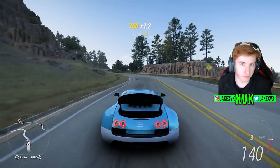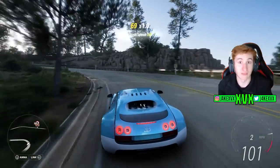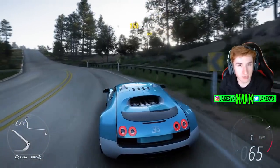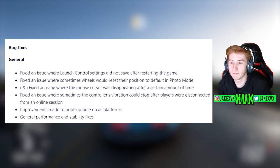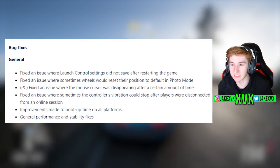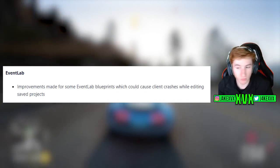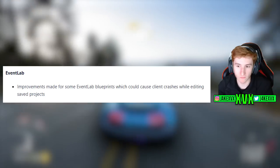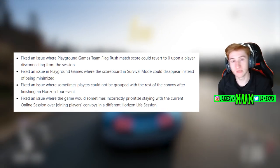Talking about the Explore the Horizon update, we have the full changelog showing all of the bug fixes — not just the notable ones — which we're going to quickly scroll through now. If you're having any issues and it's on here, it's been sorted. The general bug fixes include improvements to boot-up time on all platforms, which is a great one. There are a few car bug fixes, one Event Lab bug fix, and a few multiplayer bug fixes as well.